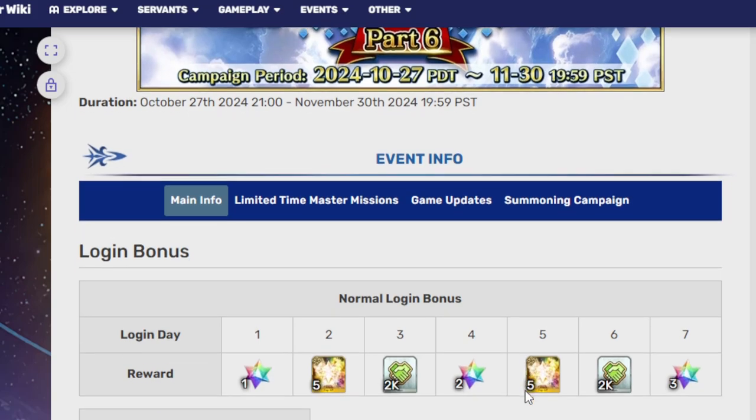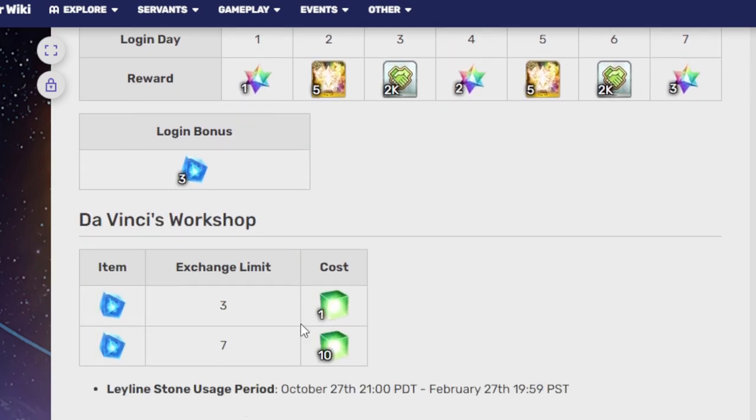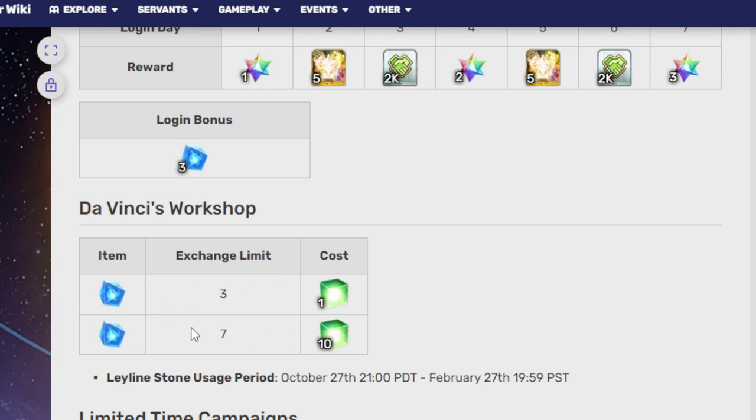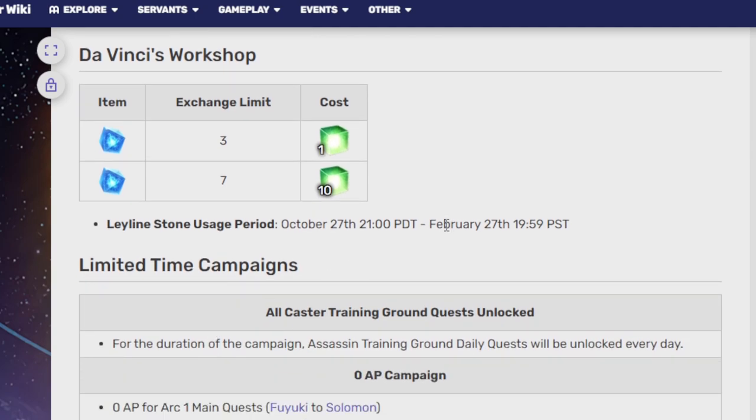Like with most of these campaigns so far, you're going to have a login bonus, which is about 6 quartz in total, 10 five-star embers, and 4k friend points. With this campaign also comes more of these little cubes that help you clear out any nodes you really need to finish. You can get even more in the Da Vinci Shop, and this campaign is going to go all the way into February.